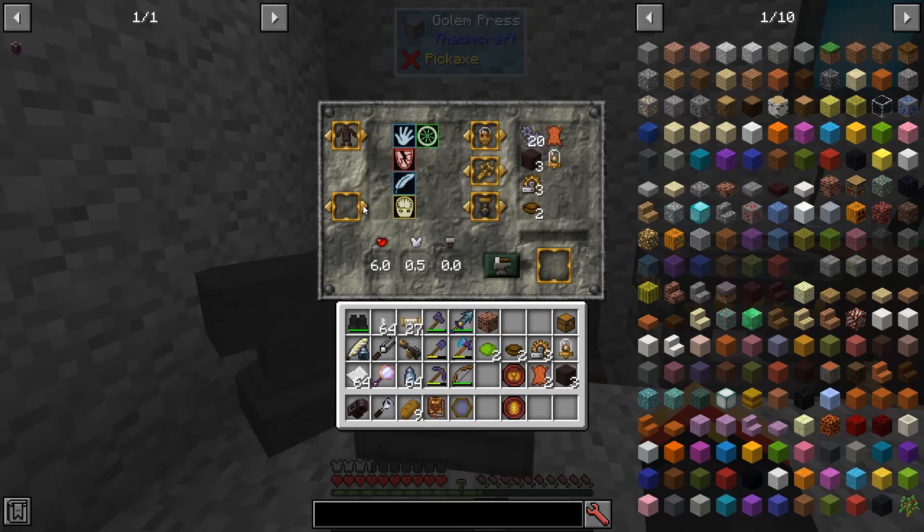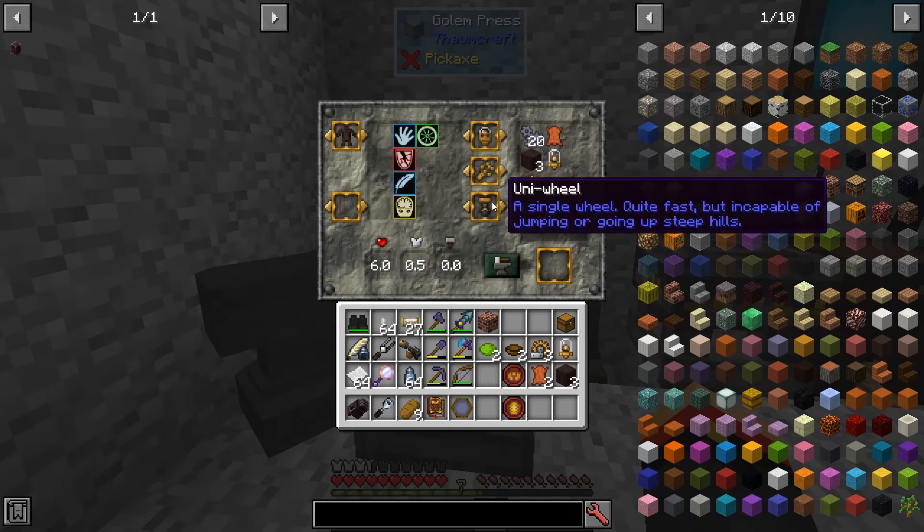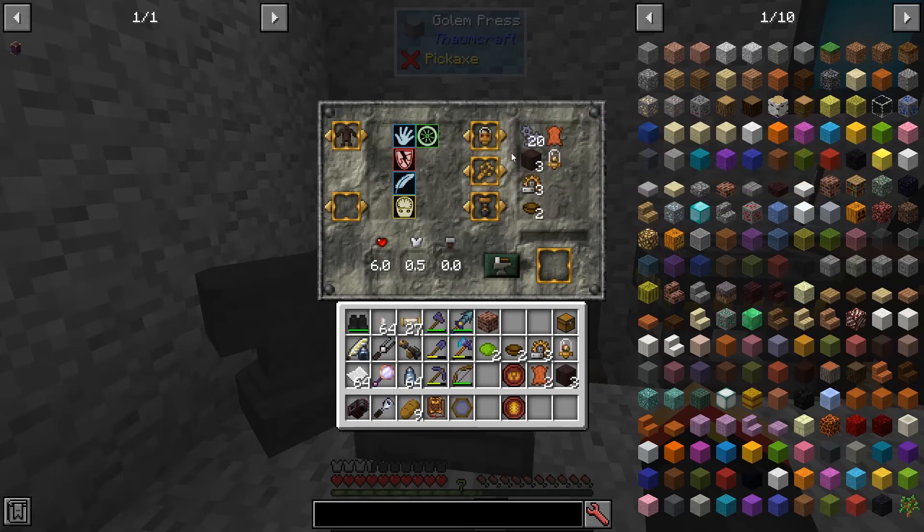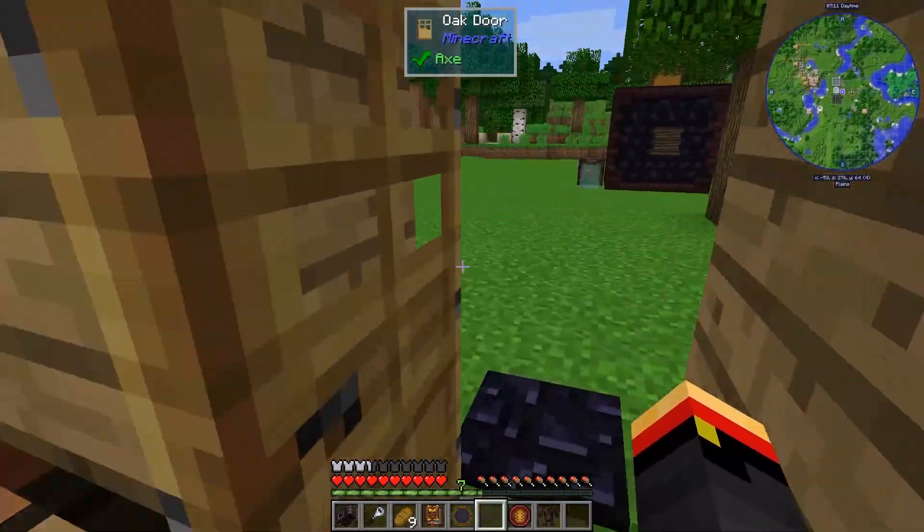I've gathered the equipment. I turned off hauler — he doesn't really need to be a hauler, that's not a priority. I'll keep the wheel for speed. He needs five manipulators and a smart head. Let's go ahead and make this. There we go — another smart golem. Let's go out and see if he can harvest things for me.